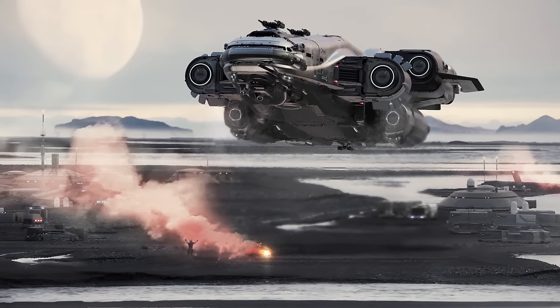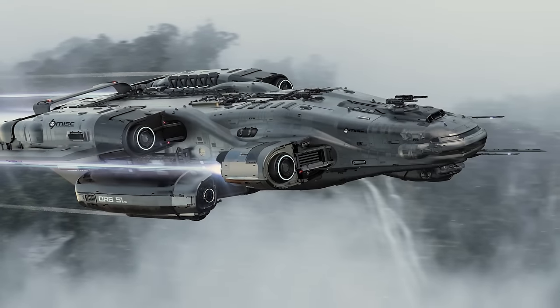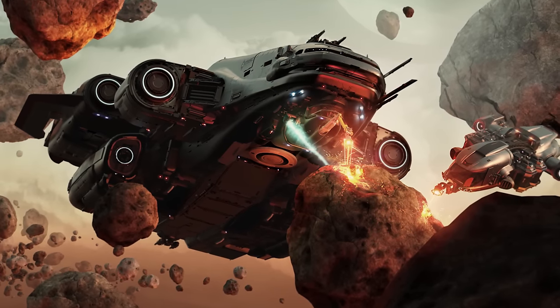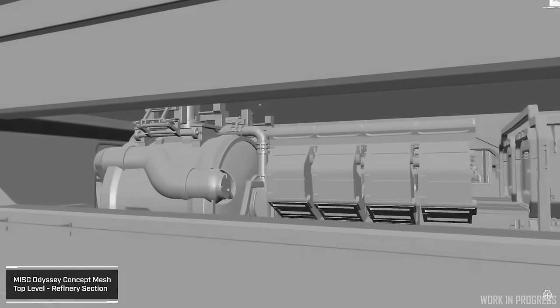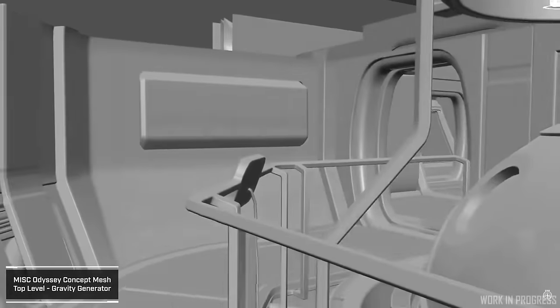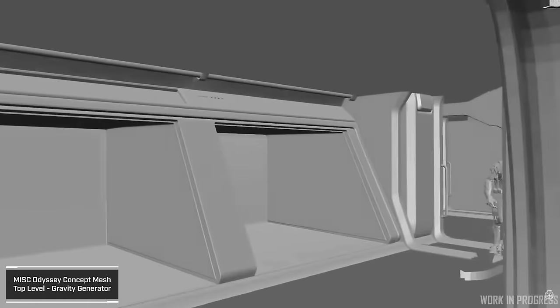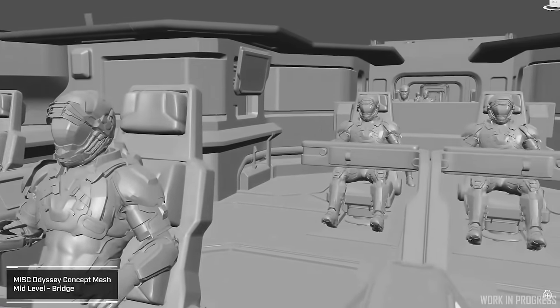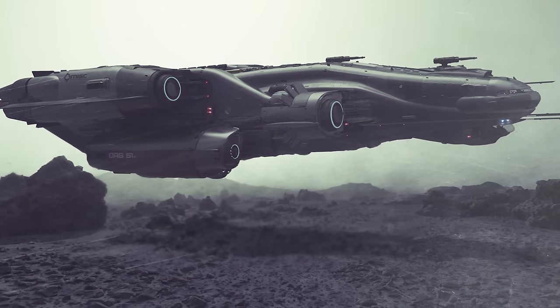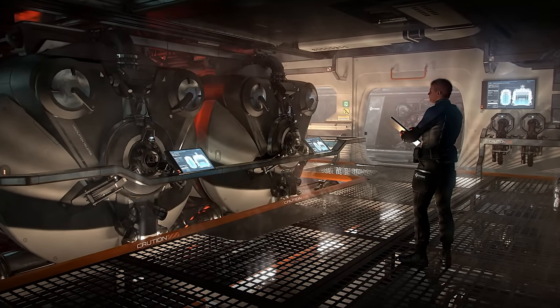I do have to start by stating the obvious — this is all in concept and subject to change, so take that with a pinch of salt. The MISC Odyssey is a colossal sub-capital-sized juggernaut with cutting-edge technology designed to be the ultimate multi-crew explorer for those who crave long-duration expeditions. This beast offers an onboard refinery and a size 2 mining laser — the same as on the Mole — that allows the crew to mine quantanium and turn it into fuel. It's a mobile fuel factory hurtling through the verse like Serenity from Firefly.